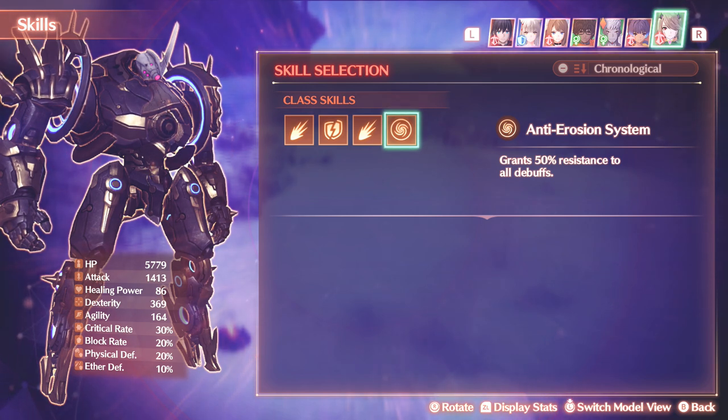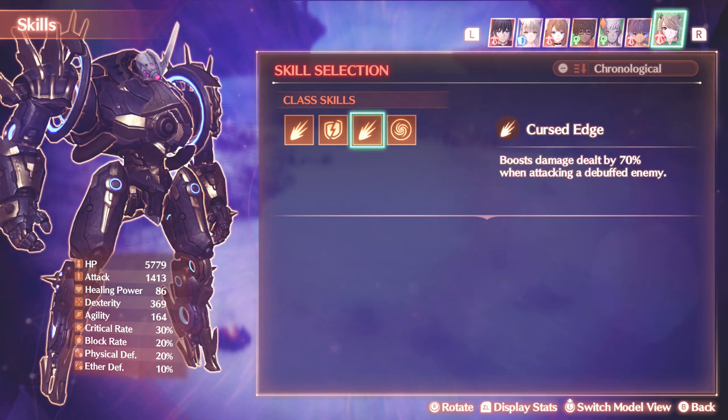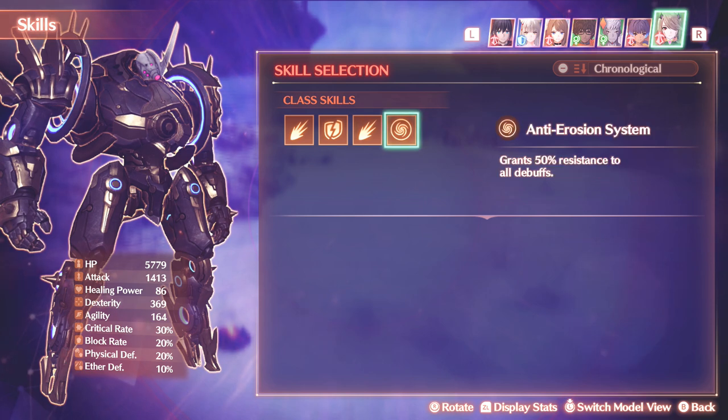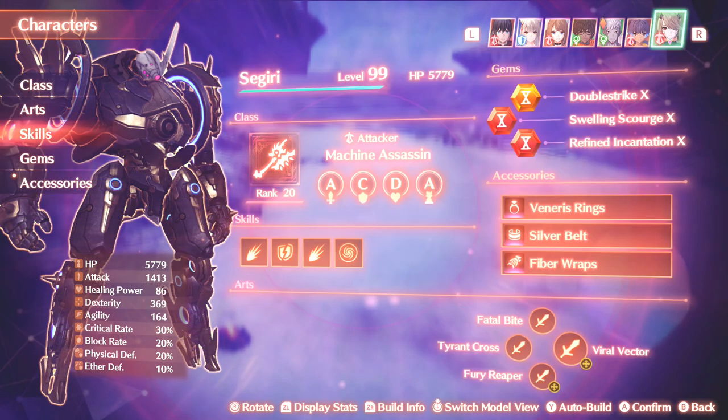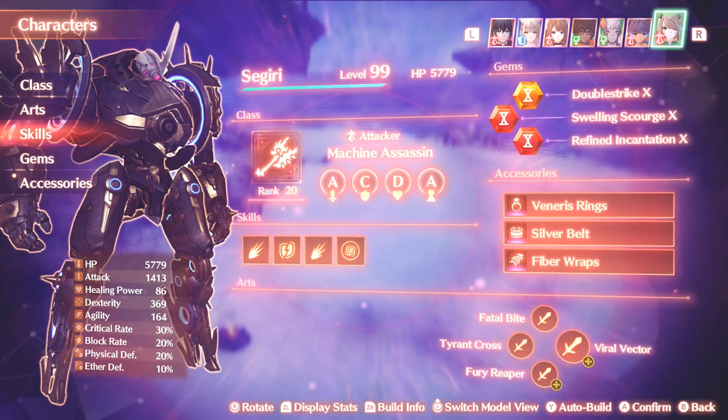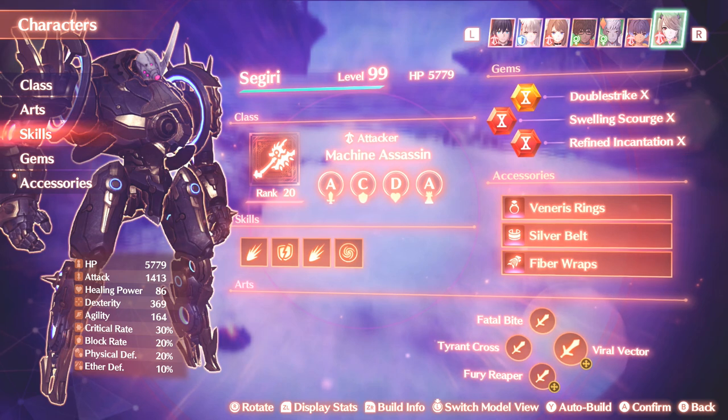The same thing goes for the anti-erosion system. You get a bunch of debuffs, but because the Signifer exists, you can effectively get the exact same result by buffing your own party. When you buff your own party, it's so much more reliable because the party members don't resist the buffs that you apply to them, whereas the bosses you're fighting will resist practically all of the debuffs you're giving them. It is kind of unfortunate because this is a really, really cool kind of class to work with.